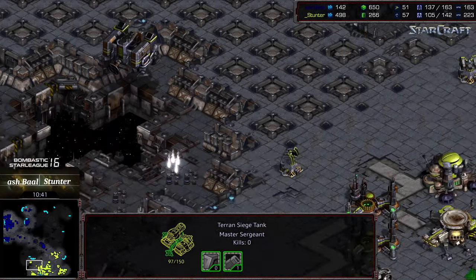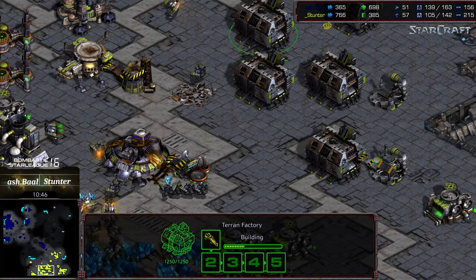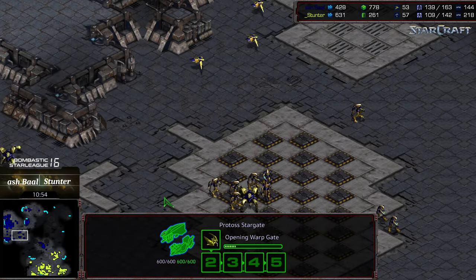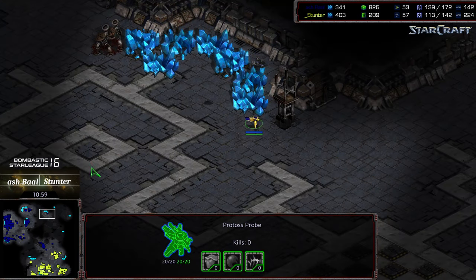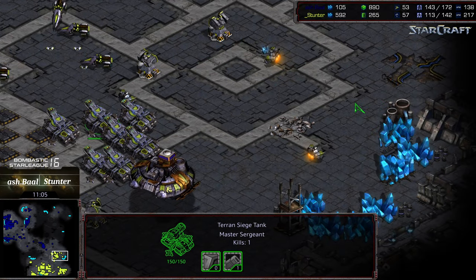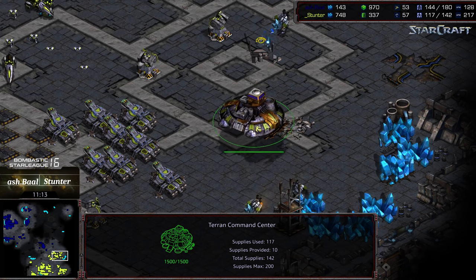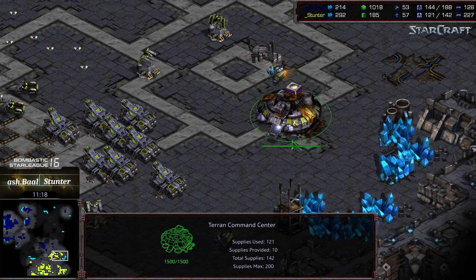Stunter may go up to four bases quickly with plus two weapons on the way, but he'll need a lot more factories to keep up with Ashball's output — Ashball is up to a nine gateway count. An arbiter is in construction. Looks like a fourth base has been tacked on for Ashball in the upper left corner. Stunter makes a mistake — he was building a command center, realized he'd already built one, canceled it, dropped this one. That looks like a double mistake showing some nerves in the early rounds of Hasu League.